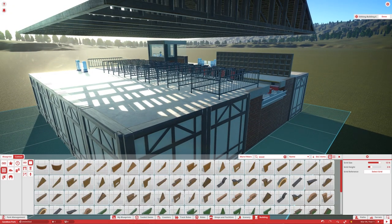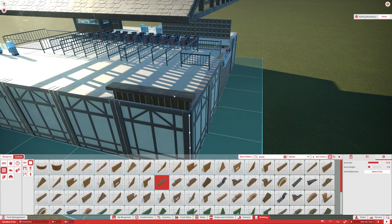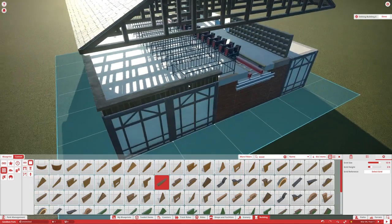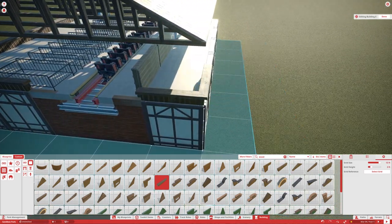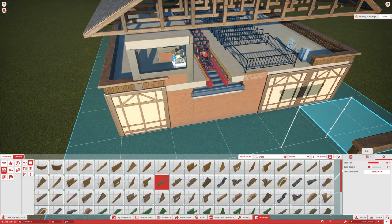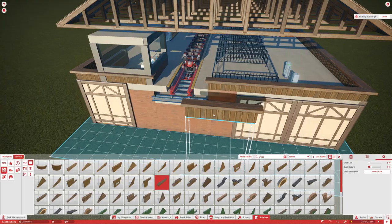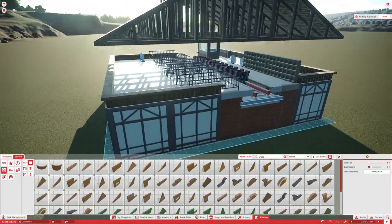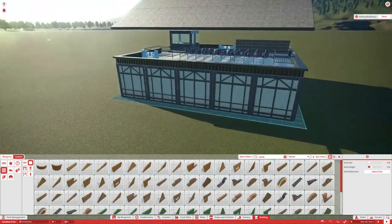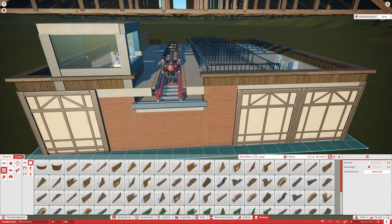The next step is to build some fences around our station because we don't want guests falling off the top. You can use wood with a top piece, or build a small piece with a top piece — it doesn't really matter. I won't leave an opening for the queue line yet because I don't know where it's going. I just use a piece like this, then of course you would have a regular opening piece. You can turn down the grid size and go as far up as you want.